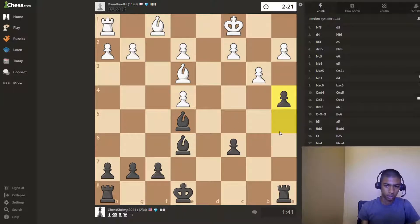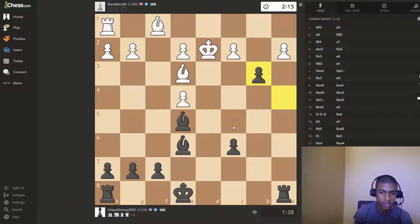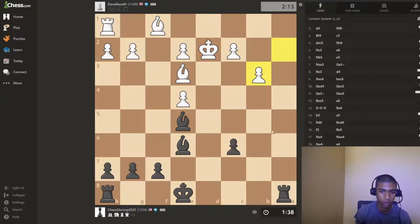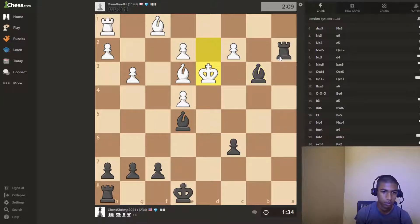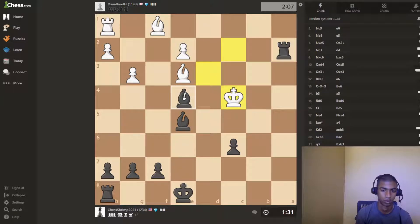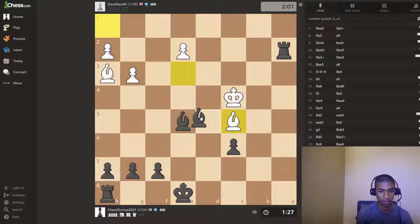This person is just on tilt, I don't know what they're doing. Now we're just going to push this pawn all the way and then play bishop there — that's the idea. Or we can just take here and get in with the rook to play bishop takes here. They're just losing every piece they have. Let's try to checkmate them here, if possible.